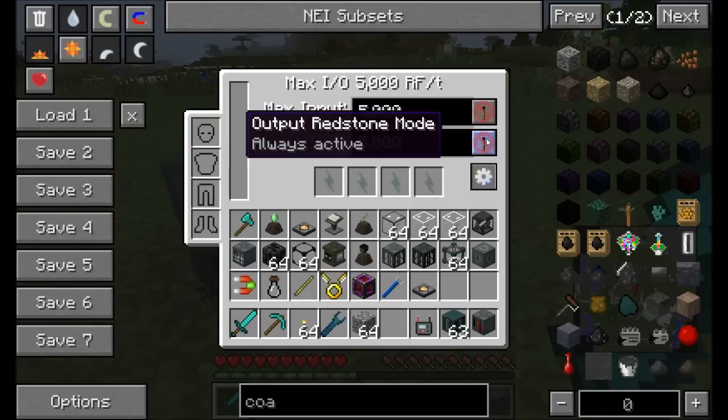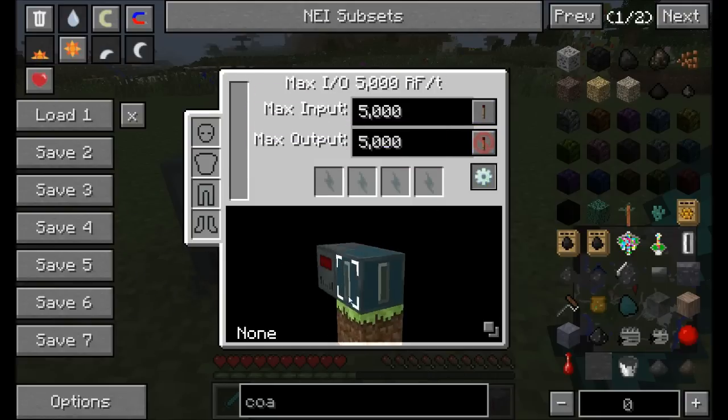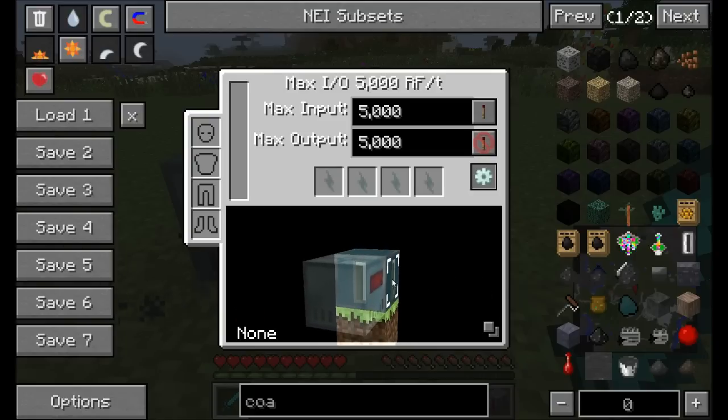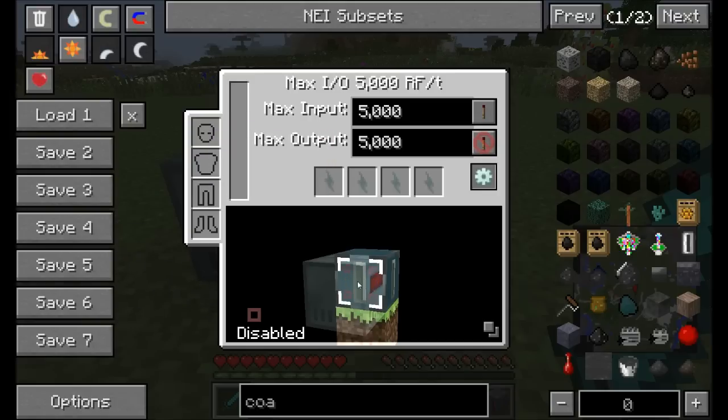You can configure input and output separately using redstone signals, which is pretty cool. You can also configure the I/O so it only accepts from certain sides or outputs from certain sides, or is fully disabled. For example, if you make it output from only one side, you'll notice it stops building up power when disabled.